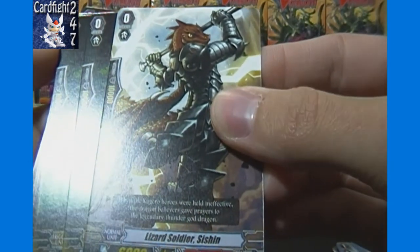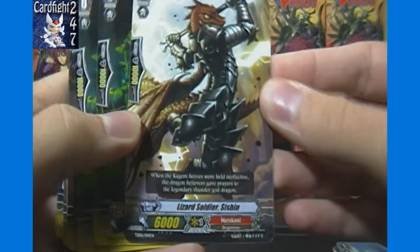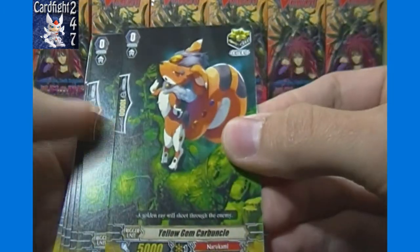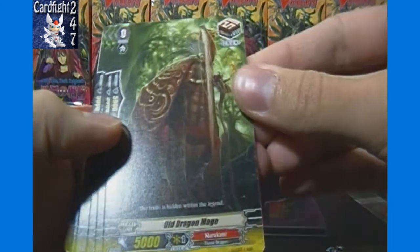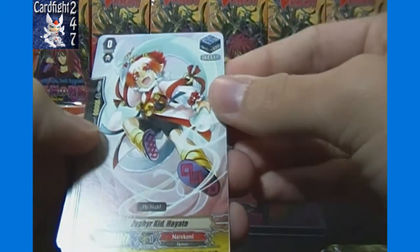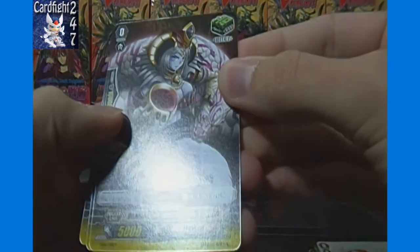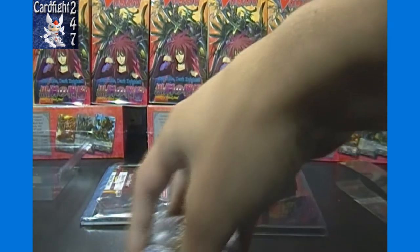Then we got Lizard Soldier Shishin, which looks like the starting vanguard for the trial deck — basically the grade 0 vanilla with 10,000 power and 6,000 shield. Then the triggers: 4 critical trigger Yellow Gem Carbuncle, 4 draw trigger Old Dragon Mage, 4 stand trigger Zephyr Kid Hayate, and the heal trigger Demonic Dragon Nymph Seebo. And that'll do it for our trial deck opening of Narukami.